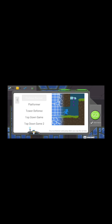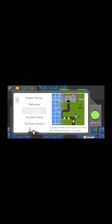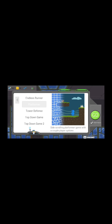All right, new game. There are different kinds of games you can create right now. Endless Runner — you just run, and when you push the screen you jump. Someone made a Flappy Bird-style game with that one. A lot of space games use it too. Platformer — that's the typical one everyone's playing with, and the most common. Tower Defense still needs a lot of work but it's getting there. Top Down Game — like Zelda, you can move up, down, left, right. And Top Down Game Two — as you tap, you move to where you tapped. So for simplicity's sake, let's do a Platformer, and I'm going to include the default objects.